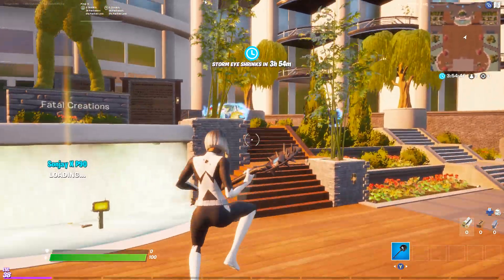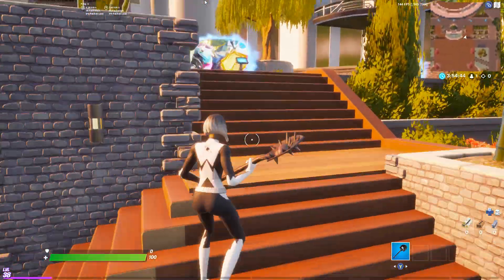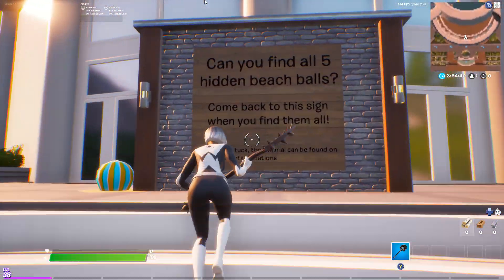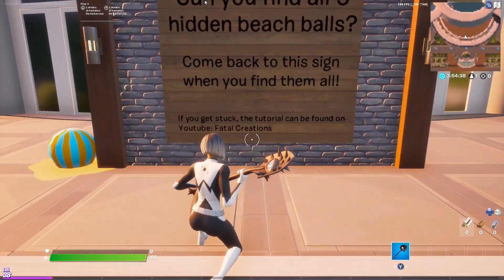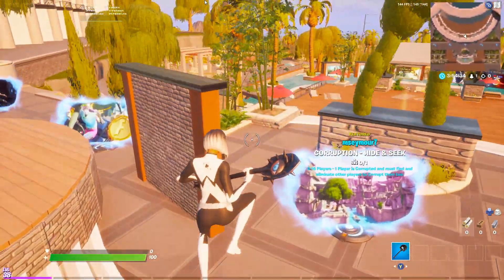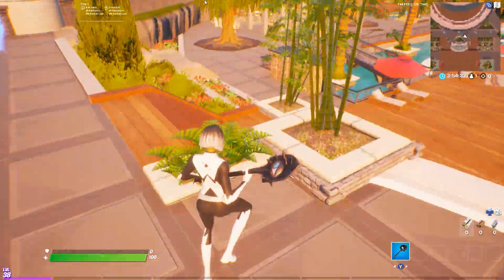Okay guys, so the new hub means a new secret quest, and this is really cool. Today I'm going to show you how to complete it. The challenge is: can you find all five hidden beach people? This is what they look like, and they're hidden very well, so I'm going to show you where all five of the locations are.